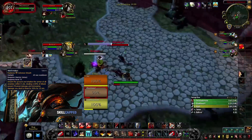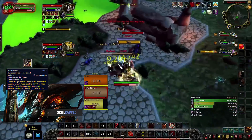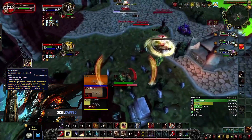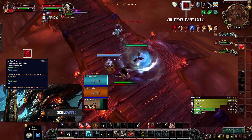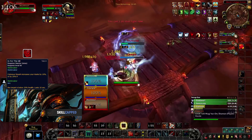There are key talents in Arms that can strengthen this build greatly. In row 75 we have Warbreaker, which allows multiple applications of the Colossus Smash debuff, giving Warriors absurd pressure. This should always be paired up with Bladestorm as this is how you will burst and deal crazy damage with this build. In for the Kill will be my go-to choice for row 90 for this build, as it has crazy synergy — every time you pop offensive cooldowns, getting an extra 10% haste makes your Bladestorm and Deep Wounds tick even faster, generating more pressure quicker.